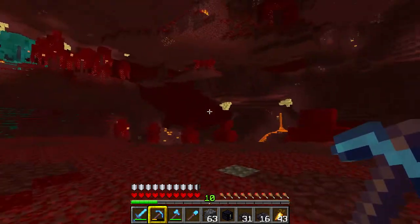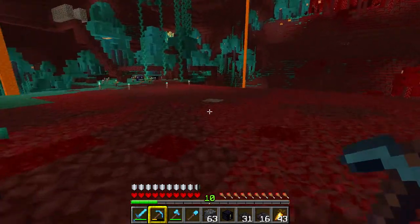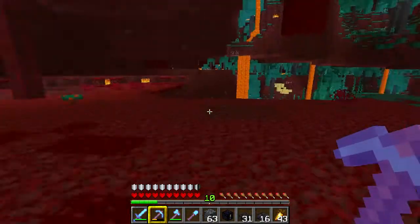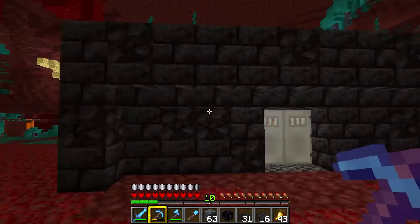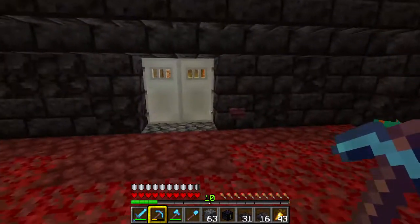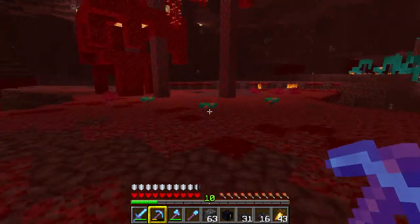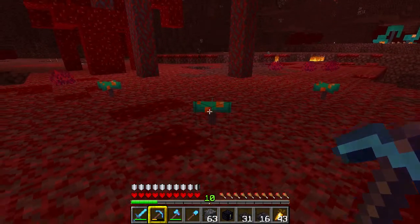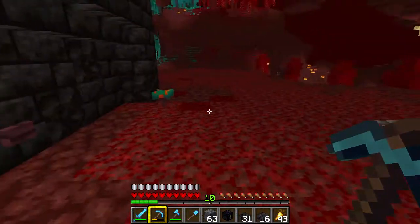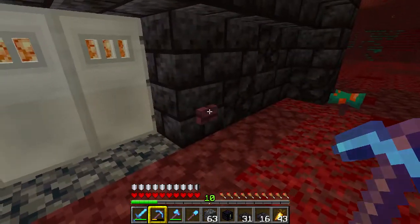Piglins won't bother us as long as we're wearing a piece of gold armor. The same can't be said for the hoglin — the hoglin is aggressive to us whether we are wearing gold armor or not, it'll just come and butt us up the backside. Hence this little building here to keep us safe while we barter. The other thing that keeps the hoglins at bay is warped fungus — they don't like them at all, so they'll avoid them at all costs.